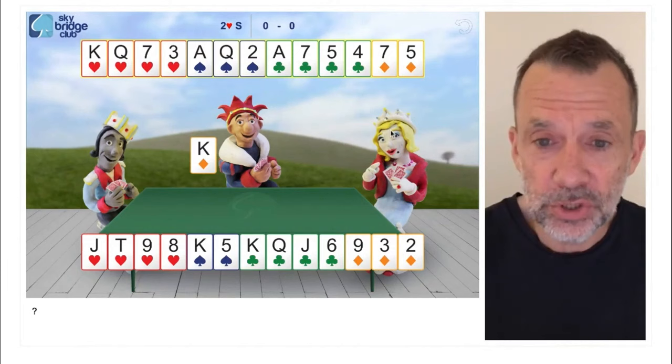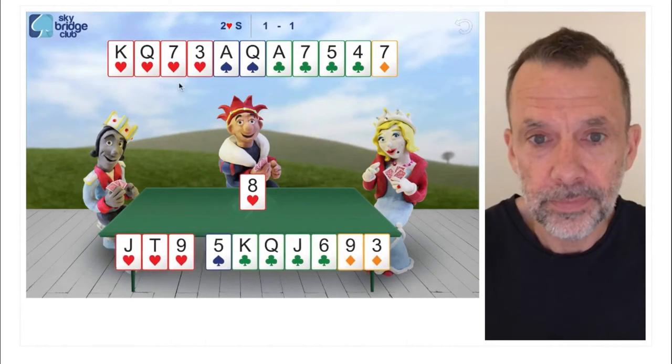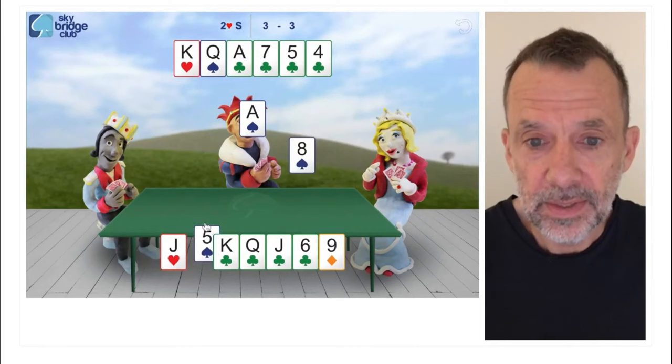Sure, we don't make any diamond tricks, but we get those tricks back with interest because our points are now working together. We still lose those two diamonds and the ace of hearts, but this time we are going to make 10 tricks, and there's not a thing anybody can do about it.